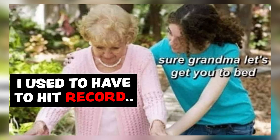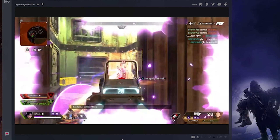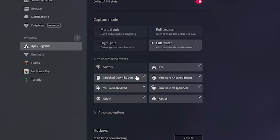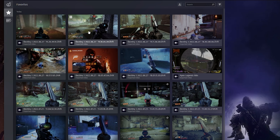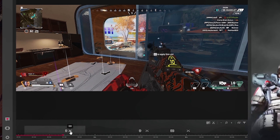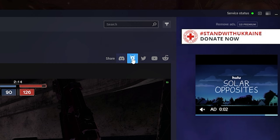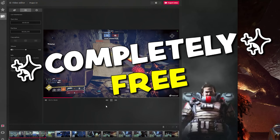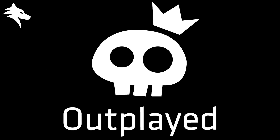Are you guys seriously still manually capturing clips? Outplayed does everything for you. Did you ace the round in your Valorant match? Did you clutch the win in Apex Legends? Outplayed automatically connects to your favorite games and captures all your most epic moments without you even having to think. It's amazing and super easy to use. It shows me every highlight from every game on a clean timeline that I can snap to instantly, then clip those moments and share anywhere on social media. It's completely free — use my link in the description to download it today. Big thanks to Outplayed for sponsoring my channel.